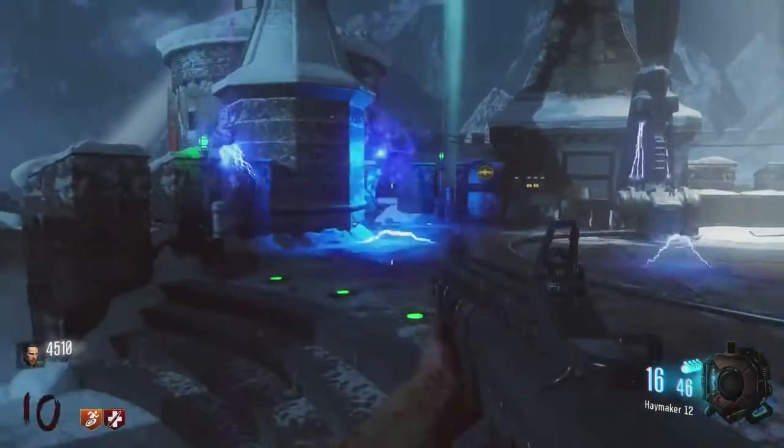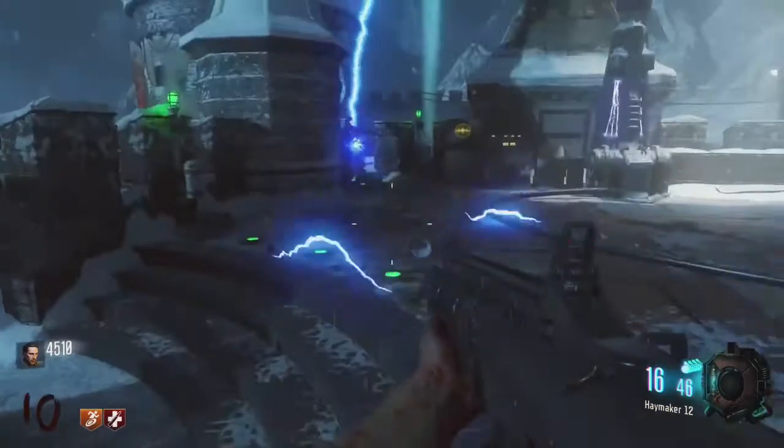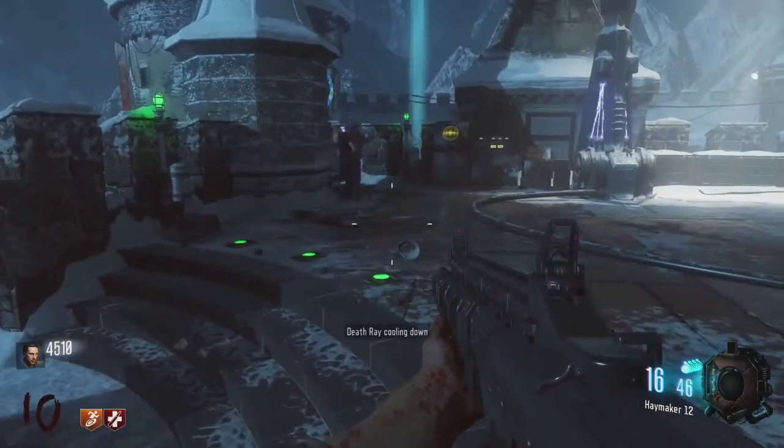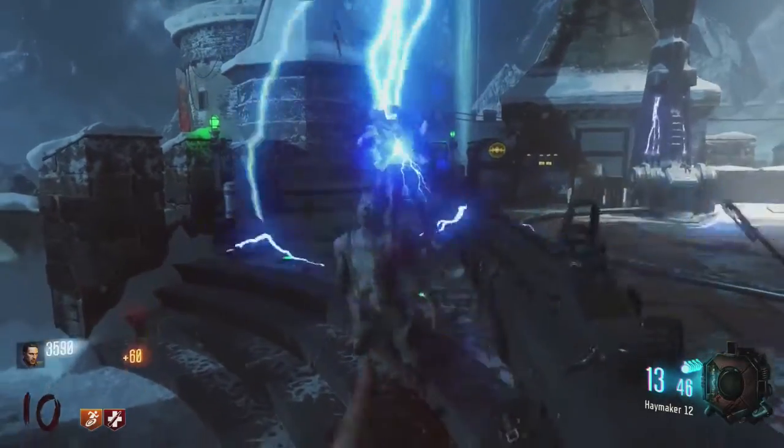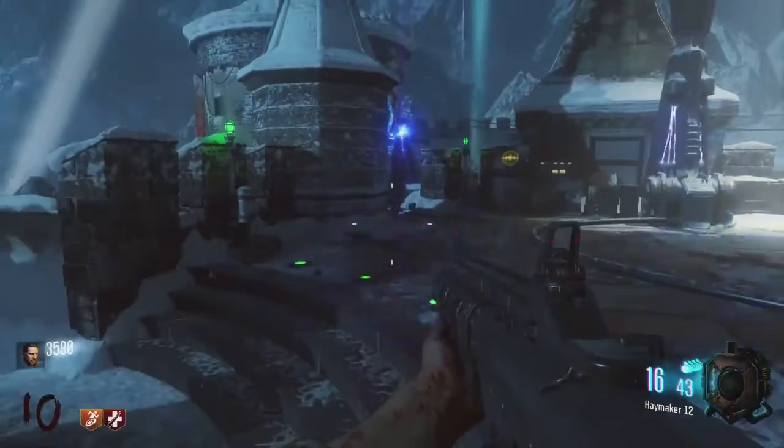Now I do have to say this isn't very useful in low rounds, just because it does cost a thousand points every time the death ray is reactivated. But once you get into those higher rounds, a thousand points really isn't that much at all, and having the death ray on 24/7 is going to make it so much easier to get through those high rounds.